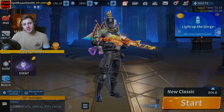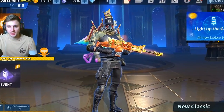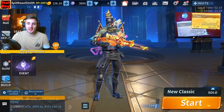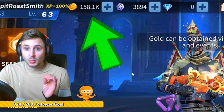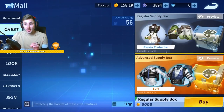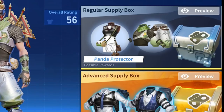For all you guys that ask me every single day, how the hell do I get those skins? There's a way you can earn some free skins in Creative Destruction. Every single game you play, you earn gold. With that gold, all you need to do is go into the store, go onto the chests, and buy the regular supply boxes for 5000 gold.